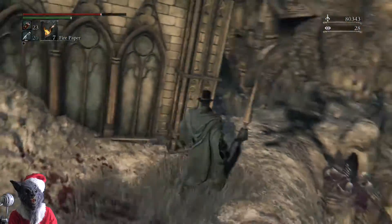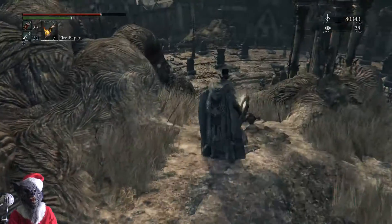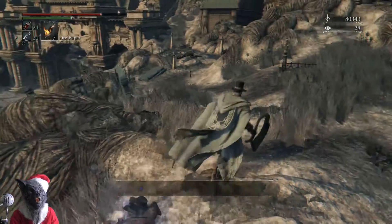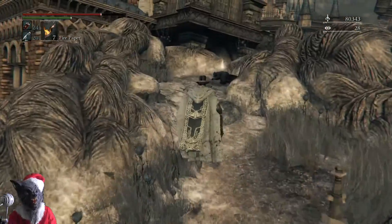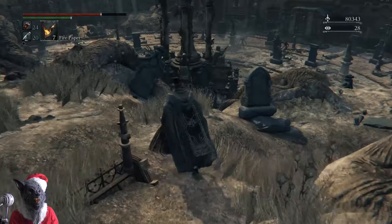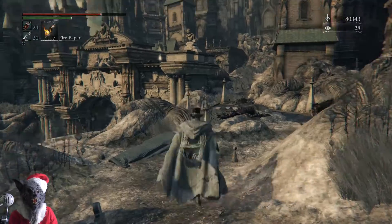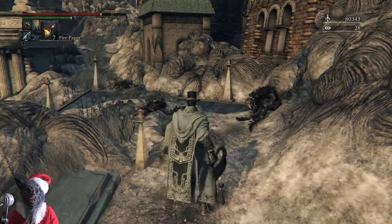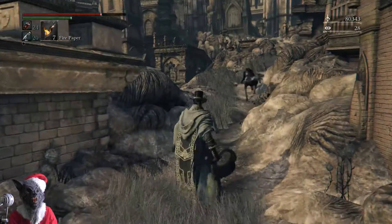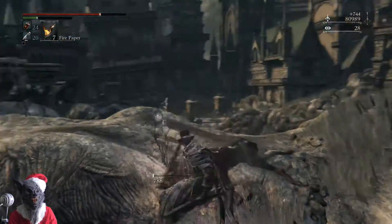Another thing they're also generous with in the Old Hunters is blood vials — you get a shit ton of them. Practically every enemy seems to drop blood vials. Also, in this expansion they've got the beast claws weapon and a new rune and some other stuff that actually turns you basically into a werewolf. I was tempted to do that, but to get that rune you need to kill the optional boss, which means I'd have to skip showing a load of it.